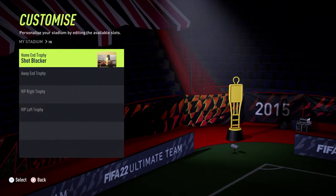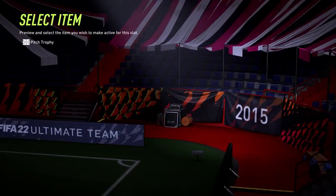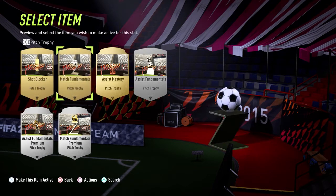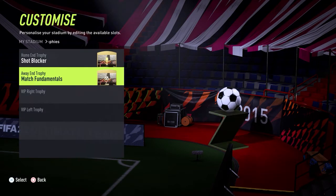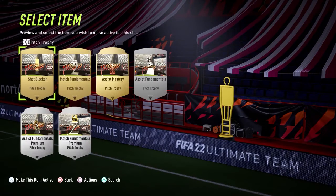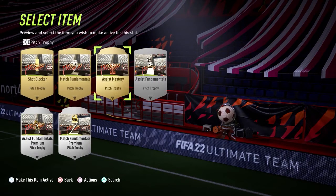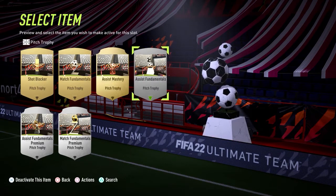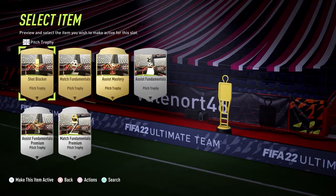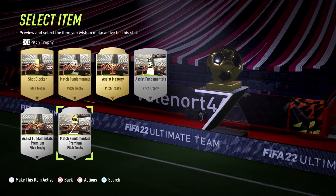Some players simply won't perform a bicycle kick no matter how many times you try, so here's a list of cheap players I found that will: Nicola Pepe, Dominic Calvert-Lewin, Michael Antonio, Ferran Torres, and Alexandre Lacazette. There will be loads of other players, but these were the ones I found that played ball nearly every time.